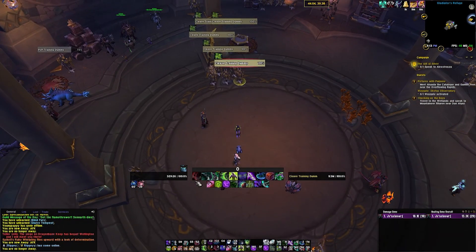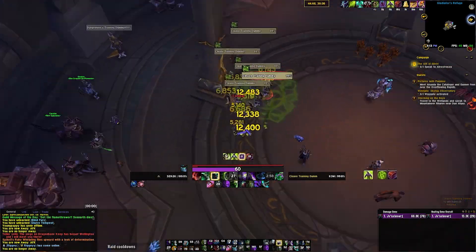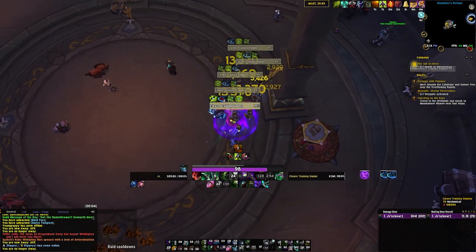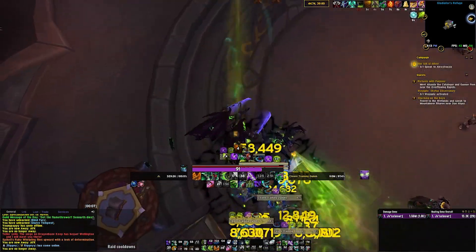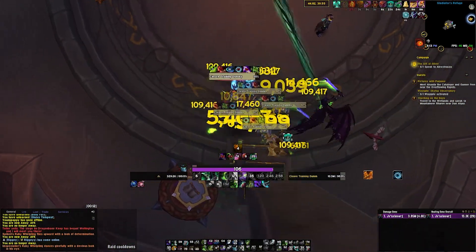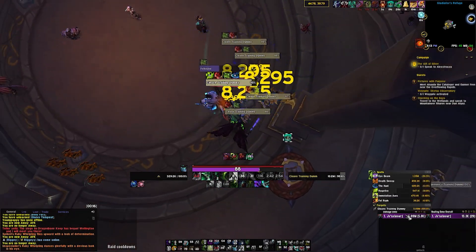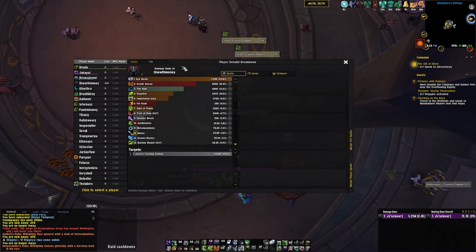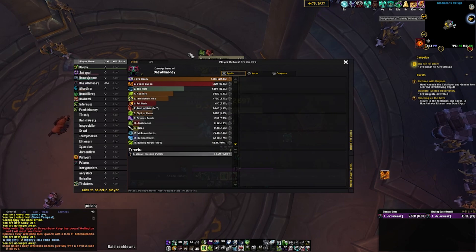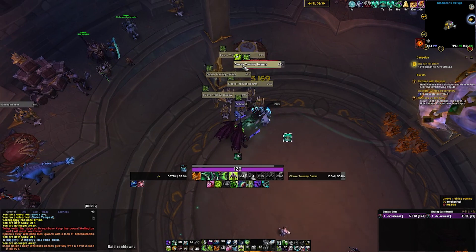We're back again — everything's all back off cooldown. Puzzle Box, Sigil of Flame, Immolation Aura to get into combat, rush in, Hunt back, drop the Sigil, Eye Beam, Flip, Essence Break, Death Sweep, Meta, Death Sweep, then Eye Beam again. A lot of damage was done across a few separate abilities. That is generally what you want to be doing to get the most out of your Sigil of Misery.